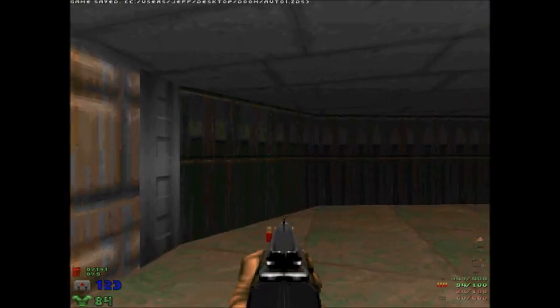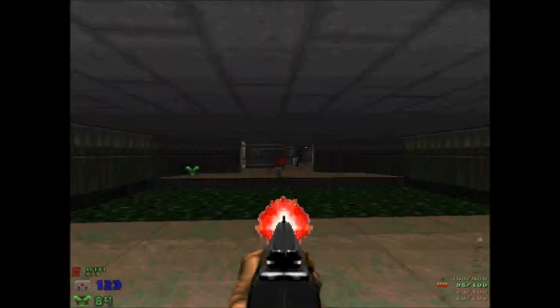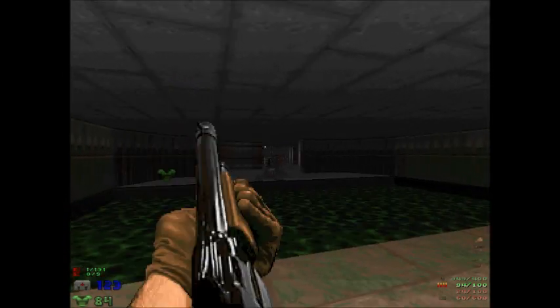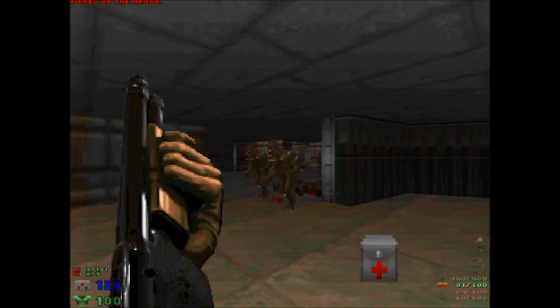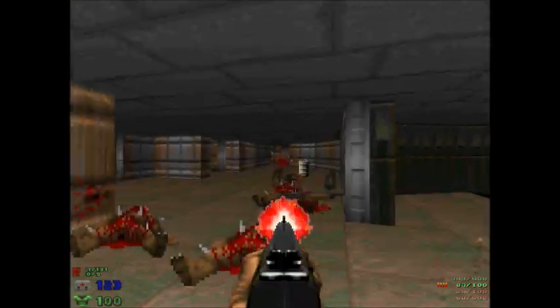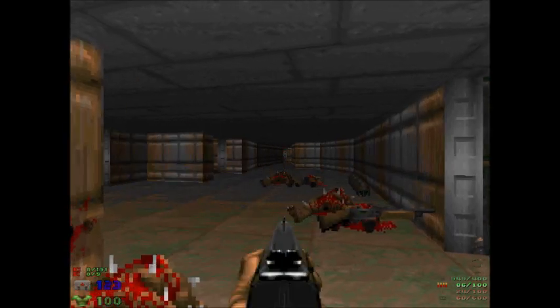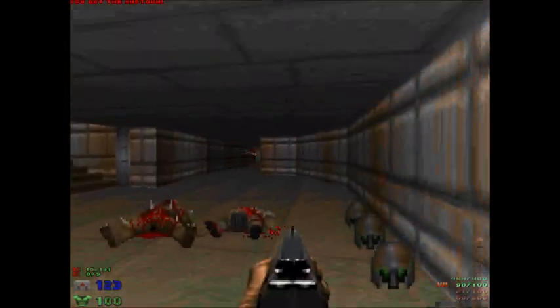Phobos Lab. This is, I believe, the fifth level. Love those collaterals — love me some collaterals. We see some guys down here. Just fire some rockets down there. Say hello.